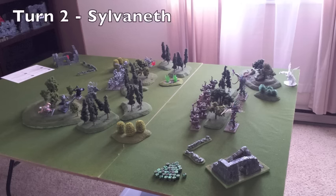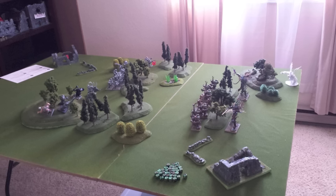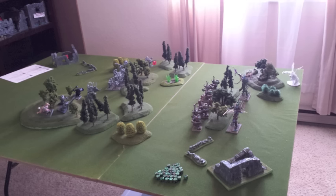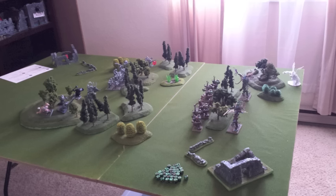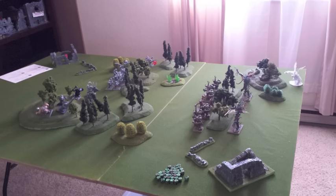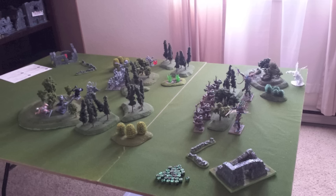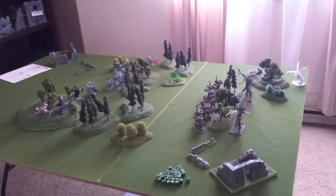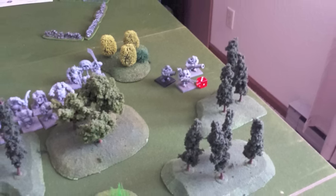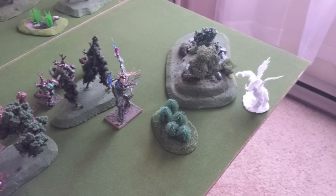Luckily I got the initiative on Turn number two, so it goes to the Sylvaneth. During the command phase I summoned two more Wildwoods: Koadil cast his Wyldwood spell over on the right-hand side of the center, causing some mortal wounds to hit those Boomers, which is cool. I also summoned another Wyldwood right between Koadil and the War Pig, so if the War Pig ever tries to charge Koadil he's going to have to cut through those Wyldwoods and take dangerous terrain tests. Here's a close-up of the Wyldwood inflicting three mortal wounds onto one of the Boomers and the other Wyldwood blocking the War Pig from charging Koadil.